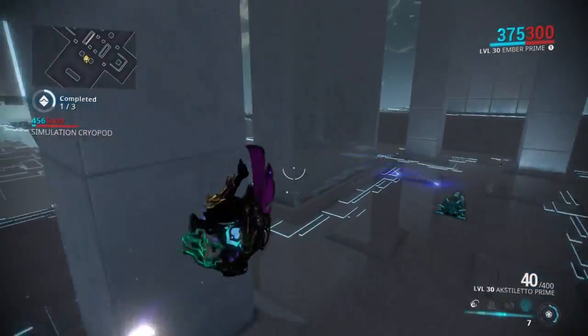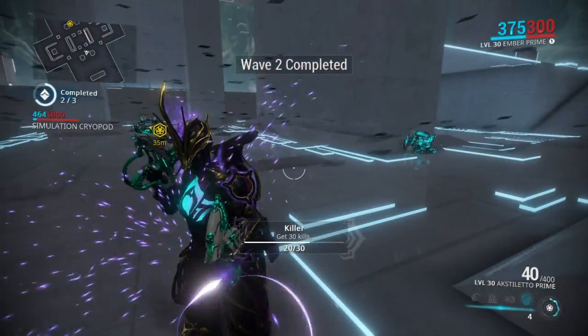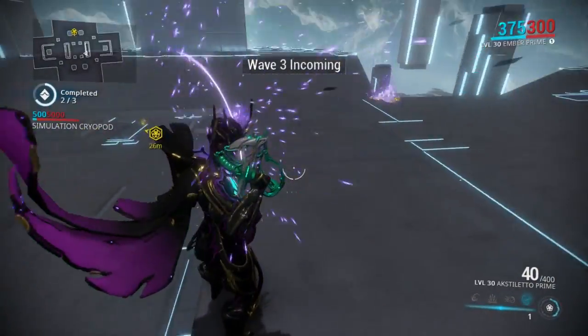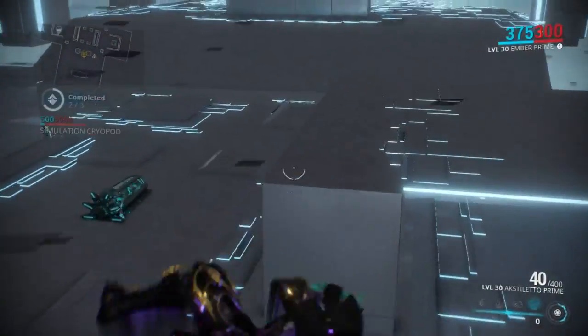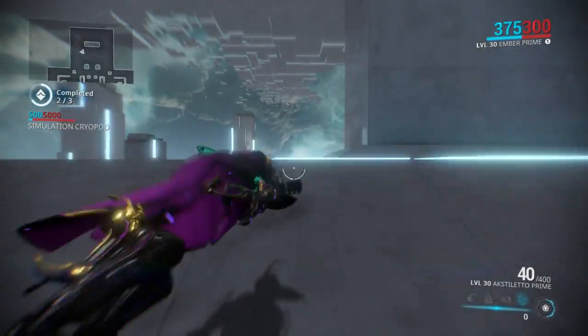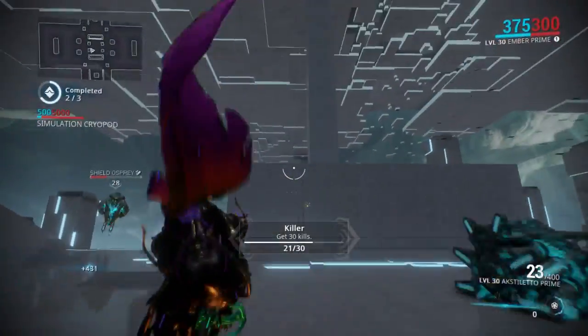I mix up cryopod and cyropod sometimes, whatever. The big walls come down, and if it matters to you, the barriers do come down. It kind of changes how this goes — makes it easier, I guess, for the enemies to shoot it. But in my opinion, it makes it easier for me, because then I don't have to look for the enemies as much.